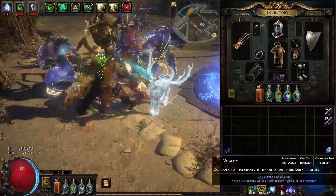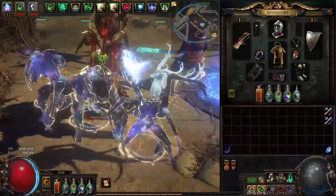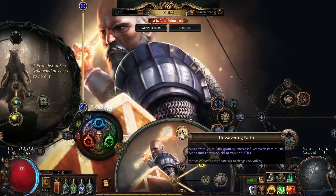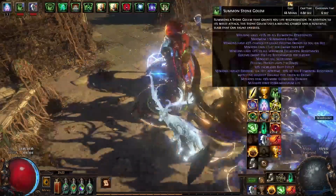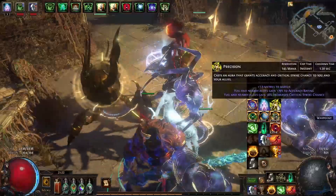Vitality is not even on yet. If we have Vitality and Determination on, our AG should be very tanky. Also remember our AG is getting regeneration from the guardian ascendancy — auras from your skills grant 5% increased recovery rate of life, mana, and energy shield. That's 5% per aura, and I have five auras running at the moment. I'll be running Precision pretty soon as well.